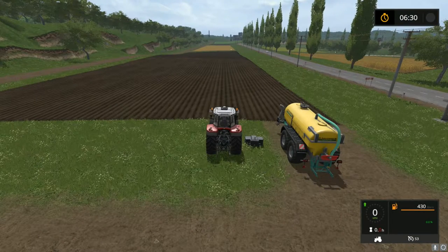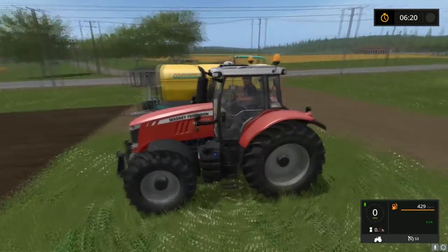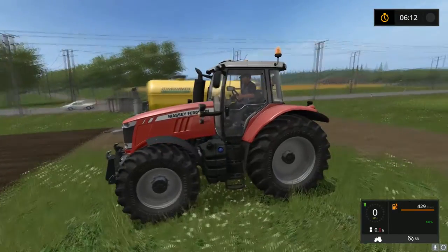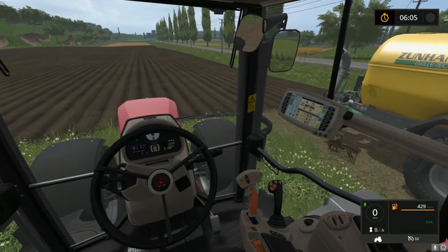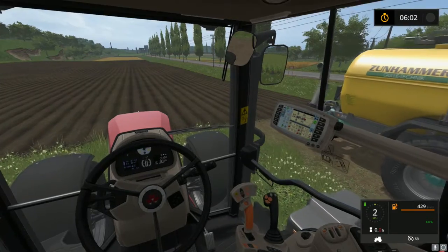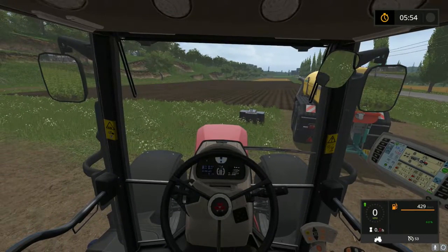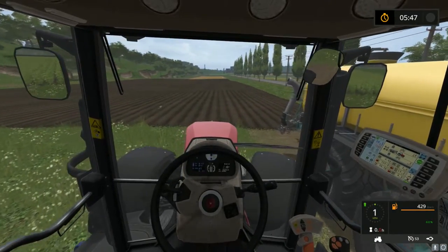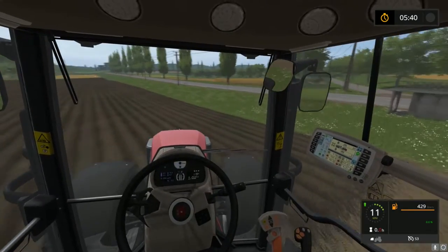That Massey Ferguson sounds pretty good - this is the Massey Ferguson 7719, affectionately called the drop nose. You can go inside and it does sound nice. I am driving using the keyboard today, but I'm still using my pedals, which is kind of cool. The weight is put on. If you look at the upper right of the screen, the time has been replaced with a mission timer.